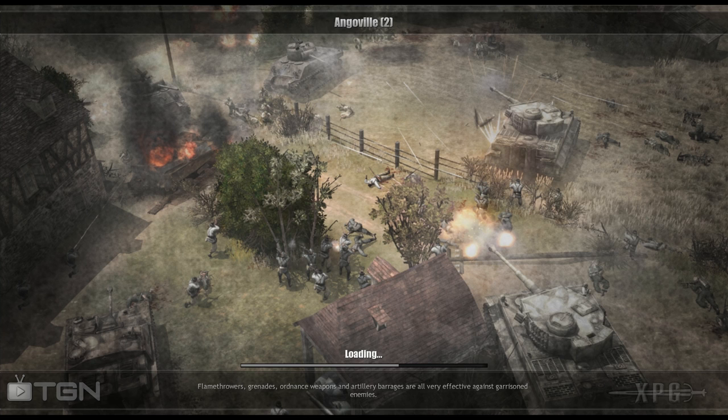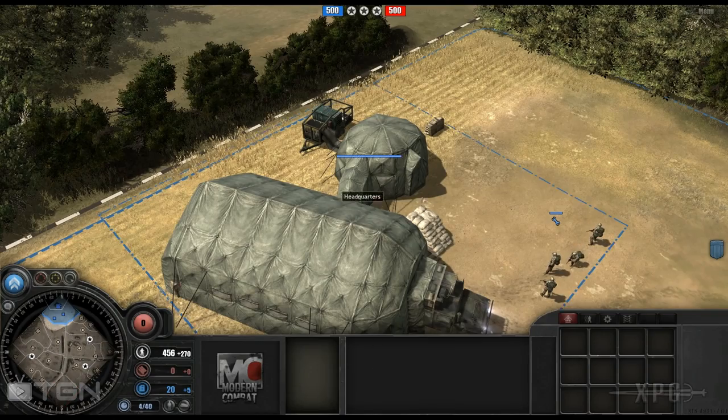It took me forever to figure that out, so if you're ever trying to load your game, go into a skirmish first. They've changed out the command trees. In Company of Heroes, you choose what kind of commander you want to be — do you want to be an airborne commander, an armor commander, or a support commander? Those are the three in the original game, and this mod seems to follow suit.